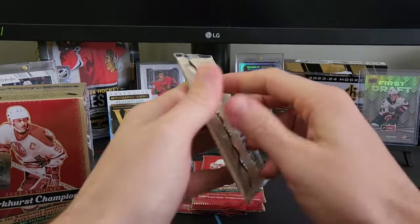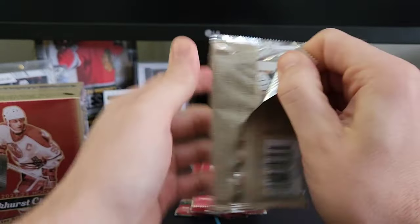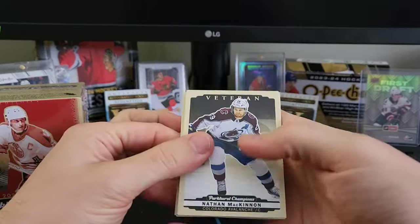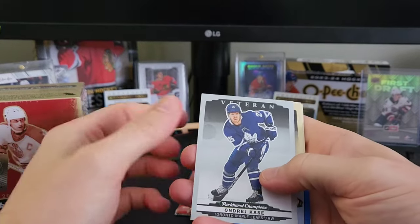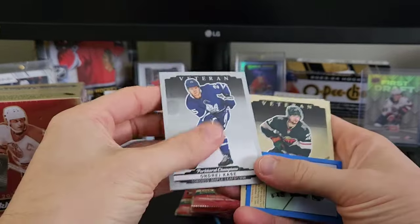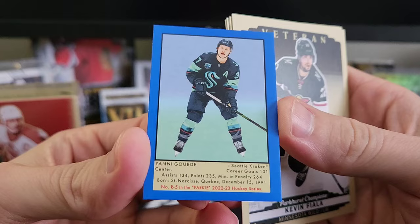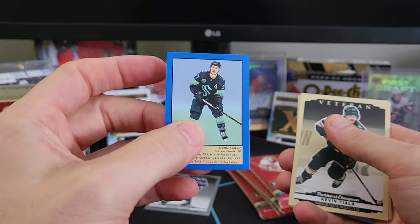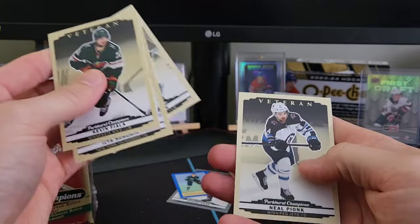We've got five packs here — the hobby packs were green, the retail red. Alright, we have a Nathan McKinnon, Anton Lundell, a silver of Andre Case, and something blue — that's what we're looking for in our blaster boxes: the blue 1951-52 Parkhurst of Yanni Gord, not numbered, but you can get these autographed — that would be a huge pull. We also got a Kevin Fiala, Sorokin, Therapy, and Pionic.